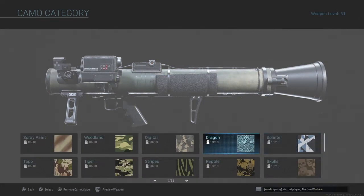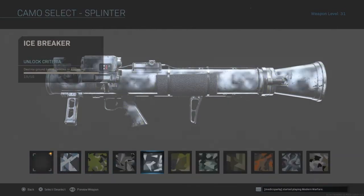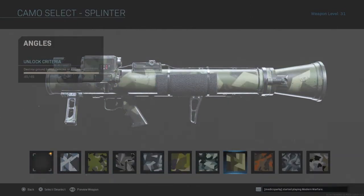Aerial killstreaks are a little bit harder, but they're easier if you play a game mode that's longer where a lot of people can get killstreaks. For ground-based killstreaks, you can destroy riot shields and any ground killstreak, and it'll count.